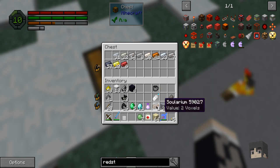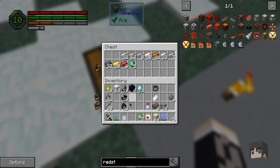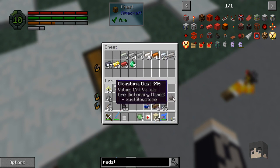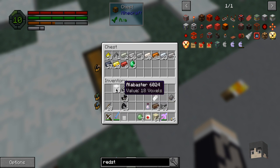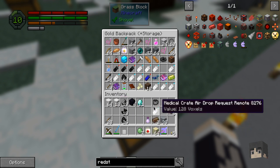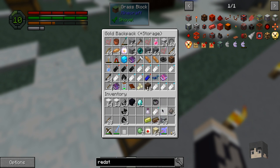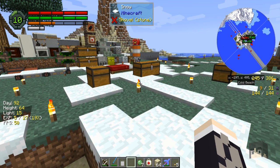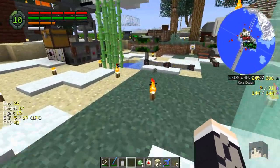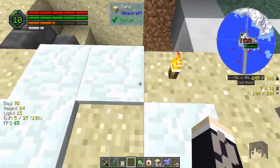I actually want that. Where did the ender pearl go? I'm going to take those and make something. A little stone, gunpowder. And I've got lots of alabaster too — a stack and 18. So the green would go out and go into your green. Okay, so that's good.